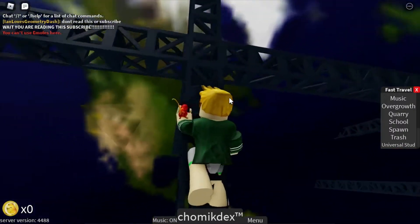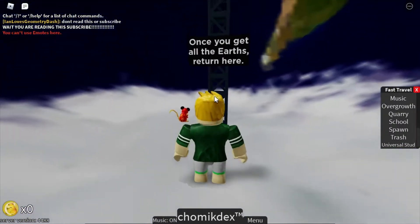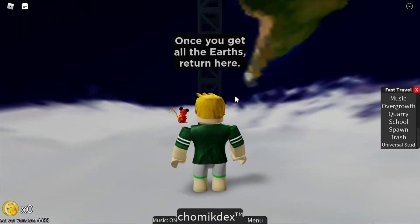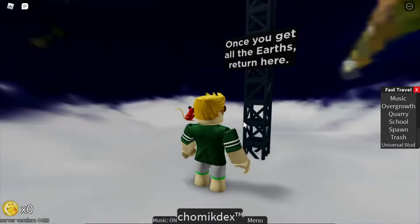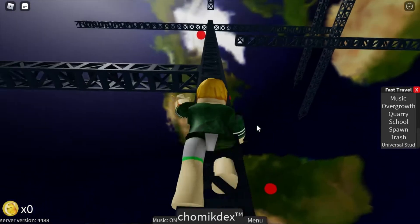Each one of these red dots will teleport you to a place, but you can see that everywhere you look, you've probably seen there are these planets trapped around these — I don't know — shields? And then this will unlock each one of the planets, or the Earths, I guess.